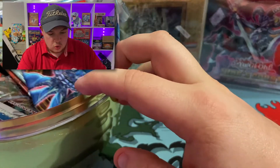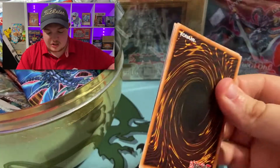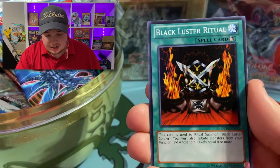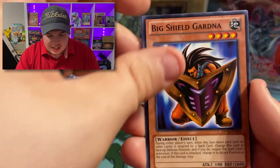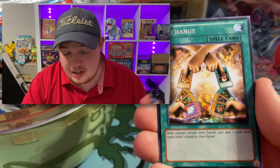Oh, Duelist Pack Yugi — very cool pack. Let's see if we can get a Dark Magician. We got Queen's Knight — that'd be cool if we pulled that Collector's Rare. Black Luster Ritual, Brain Control, Big Shield Gardna, and an Exchange — let's exchange this one for something a lot better.